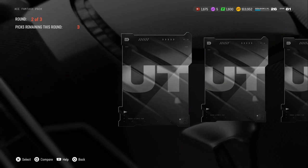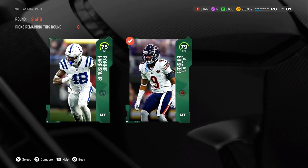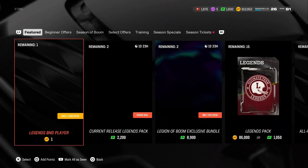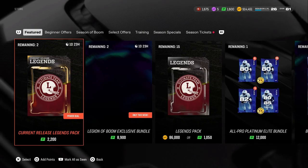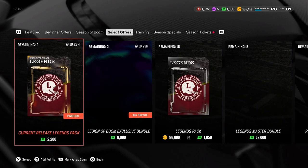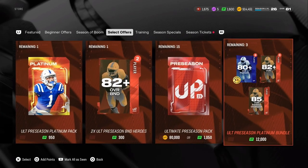We accidentally opened this Ace Fantasy pack — 79 overall, not bad honestly. What I would be doing with all your gold cards is putting them in exchange sets, like the playbook sets and all that stuff. If you're very low on gold, you'll just make some AK players and sell them off. It's very easy to get rid of your gold this year compared to previous years.